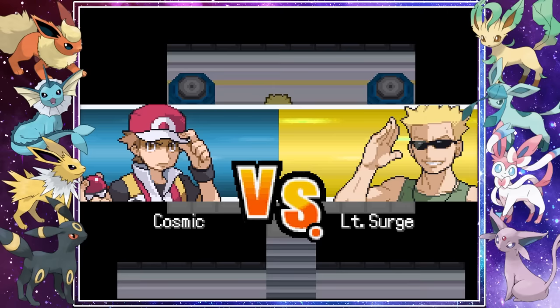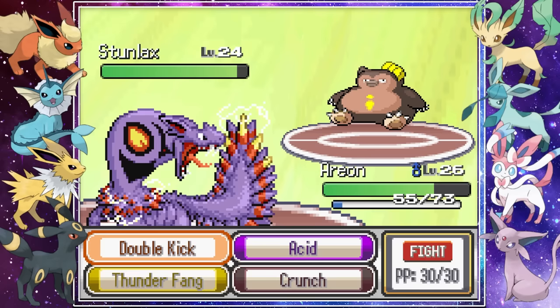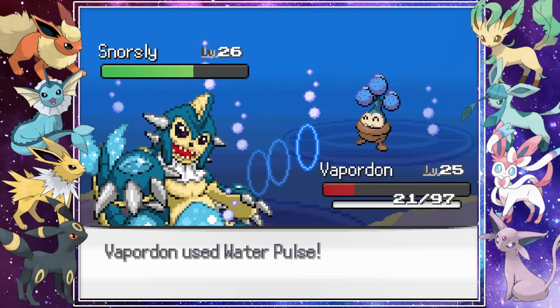Finally it was time to face Lieutenant Surge and his normal types. Arion crunched down on Pori-ish and eventually took it out. Surge's Stunlax also quickly went down to several kicks, and Arion fell asleep having done its job. We switched into Vaporedon to finish off Snorsley, and after waking up from a nap we barely managed to take it out with a Water Pulse, winning our 3rd badge.